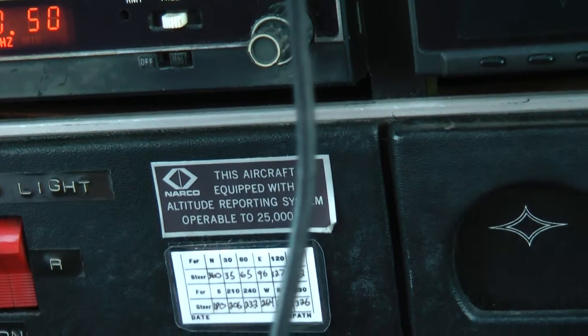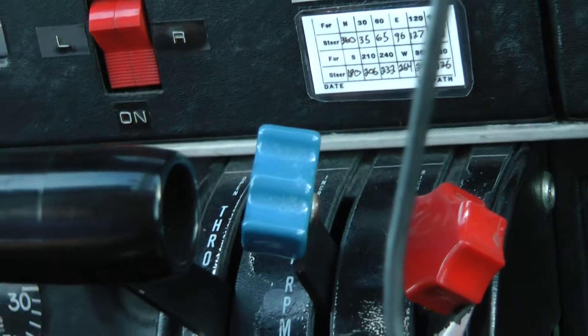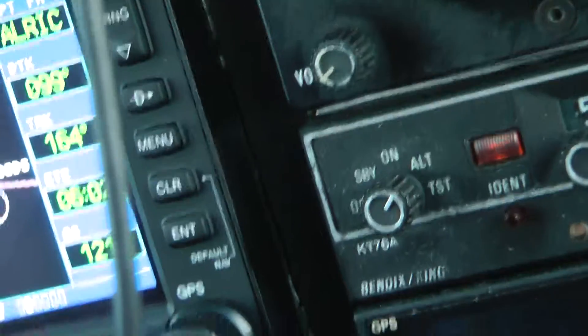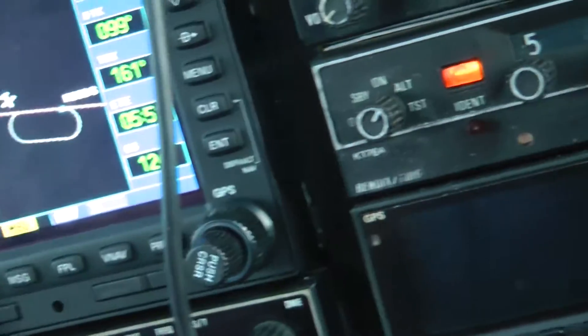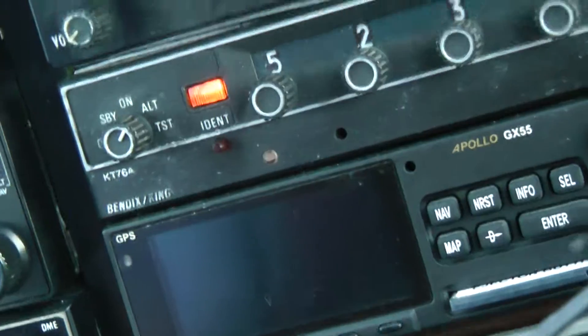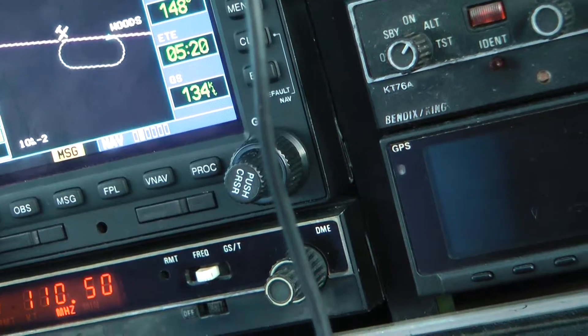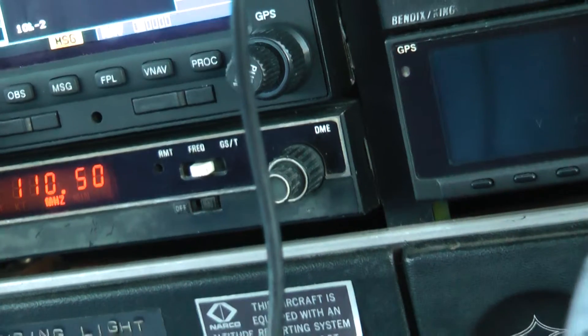110 and cleared on the ILS. Down to 3,000 and cleared for the approach. So we'll set this real quick — left turn and we're going to come down to 3,000. And he doesn't want us to hold — he's clearing us for the approach right now.